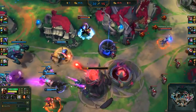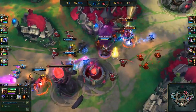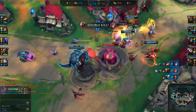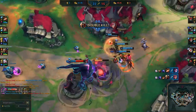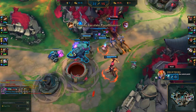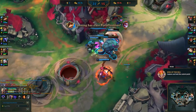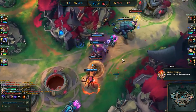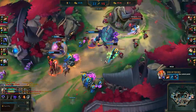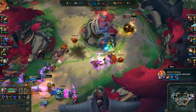Another good tip for winning with mid and bot laners is the Rift Herald. As you can see in this game, 10 minutes in we've got this Rift Herald. We're able to break their inhibitor, which is the best use of the Rift Herald. If you get the inhibitor with the Rift Herald, it's going to be very hard for the enemies to come back — double super minions are coming into their base constantly and you'll have the Baron buff. There's very little they can do.